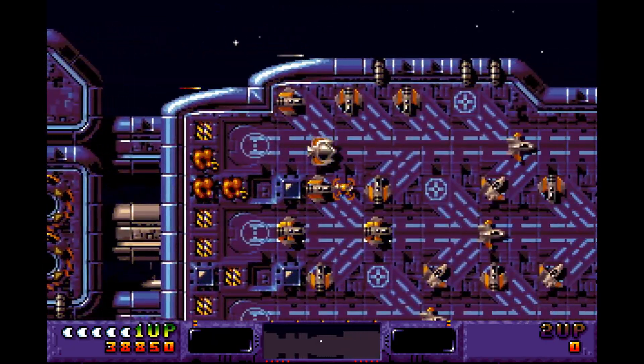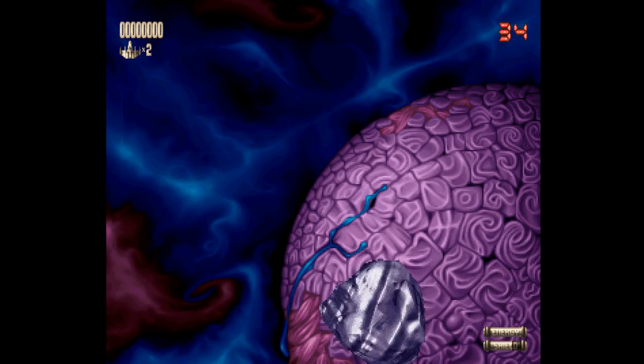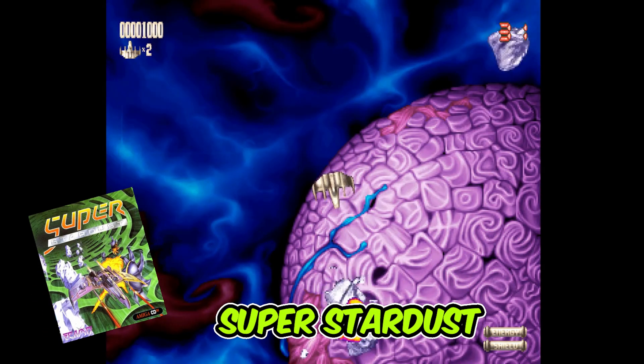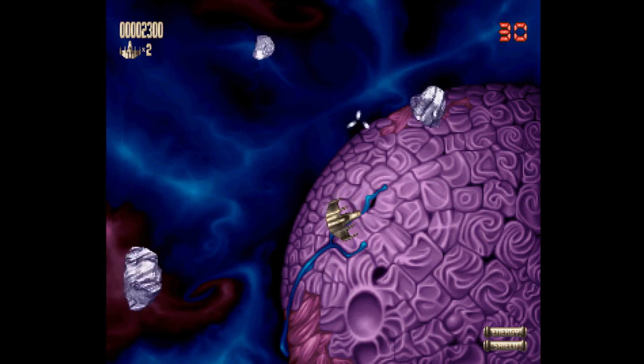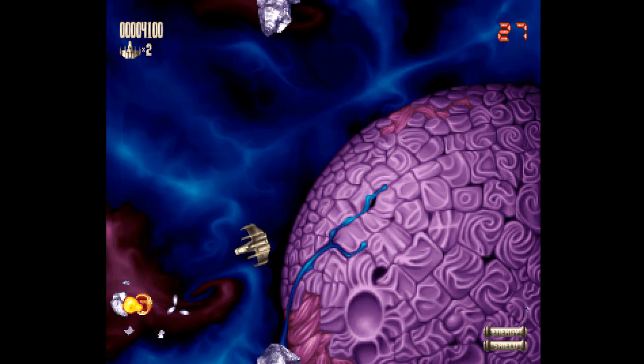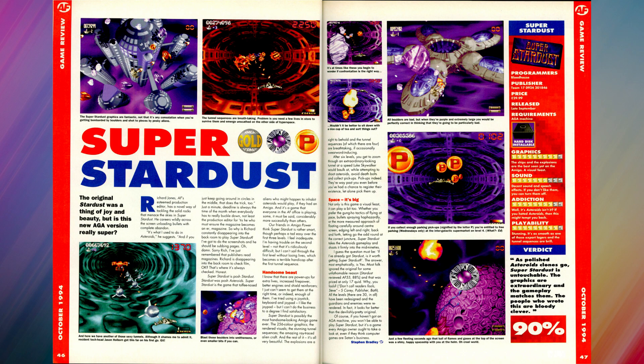Lemon Amiga gave Uridium 2 a score of 7.8 from 93 votes — a very worthy entry. Next up is a second shooter, Super Stardust, and even though I don't generally go for shooters, this is one I absolutely love. The review says: 'As polished Asteroids clones go, Super Stardust is untouchable — the graphics are extraordinary and the gameplay matches them.'